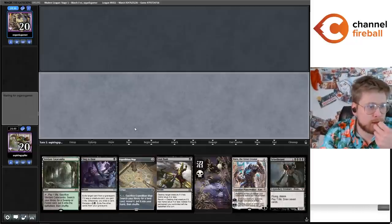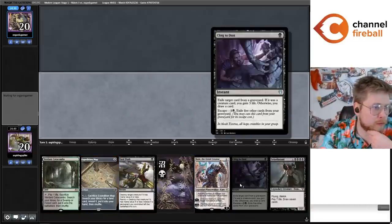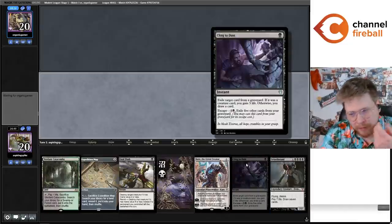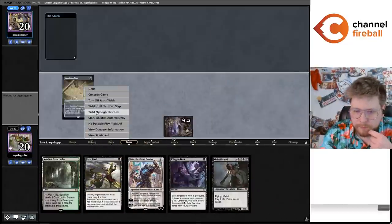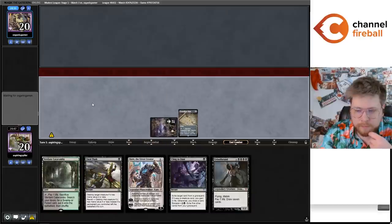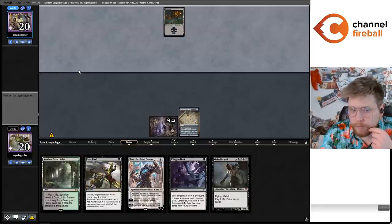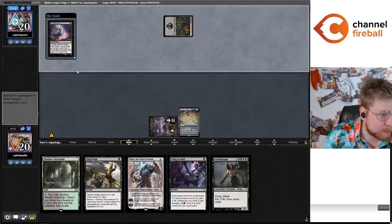Cling to Dust has been really good — sometimes you Profane Tutor for it, but you're usually really happy to draw the first copy. They have diminishing returns though; I think you could play a second copy potentially. Basic Swamp — it'd be funny if this was a mirror match. If it is, they almost definitely take the Karn. I've only played the mirror one time, but I think it's the most important card. The worst card in the mirror is actually Urborg, because you might turn on your opponent's Cabal Coffers when you play Urborg.